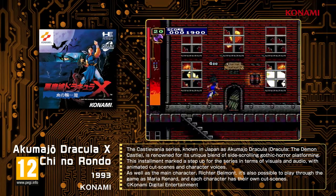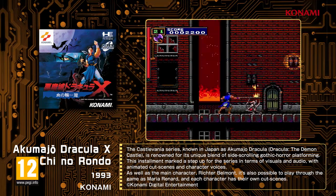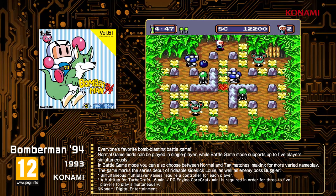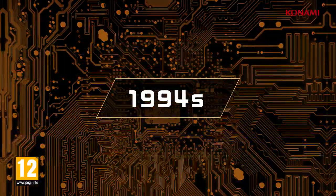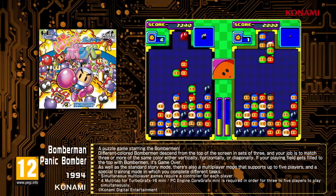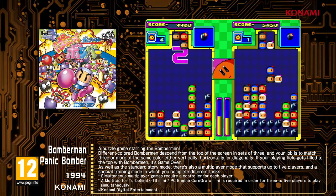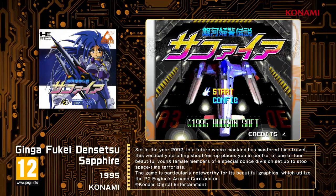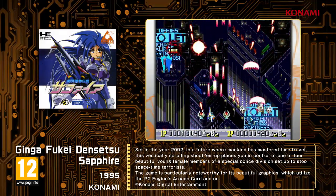Akumajo Dracula X: Chi no Rondo, a classic title from the side-scrolling gothic horror action Castlevania series. Bomberman 94, the classic battle action game — you can play on your own or battle it out with up to five players. Bomberman Panic Bomber, an exciting puzzle game from the Bomberman world — connect falling tiles in rows of three or more to erase them; if your screen piles up, it's game over. Ginga Fukei Densetsu Sapphire, a vertically scrolling shoot-'em-up depicting the saga of an all-women time-traveling police force.